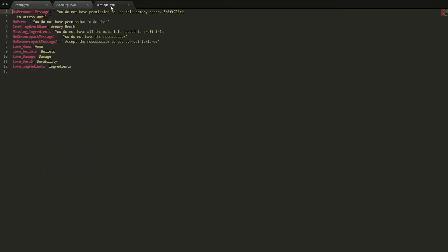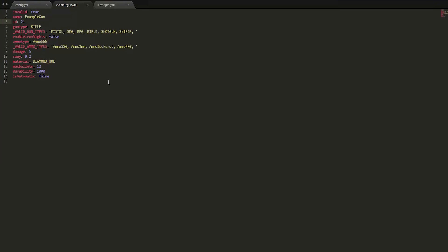Let's go into messages quickly. In here you can see all the different messages — you could translate this or edit it, but there's no real need to. That's the messages.yml, pretty straightforward. You can create a new gun by just copying and pasting a gun yml file into a new YML file, changing the name, and changing any values you want, including which ammo type it uses. This one uses 556 and is a rifle, so it could be an AUG or M416 or whatever.